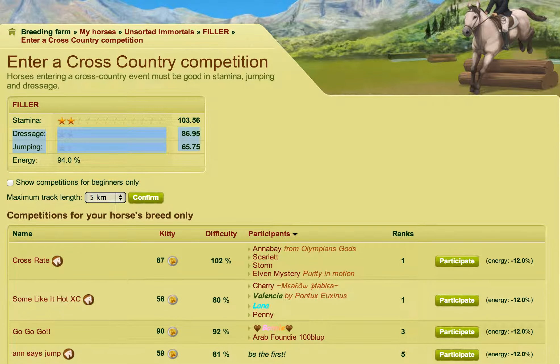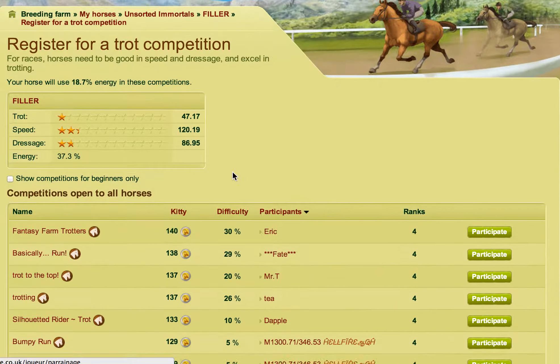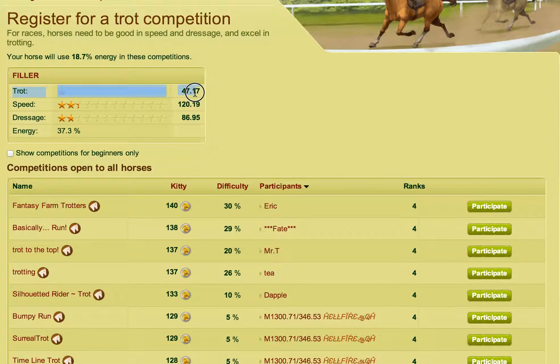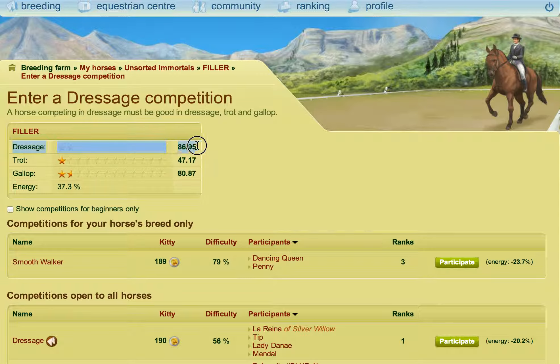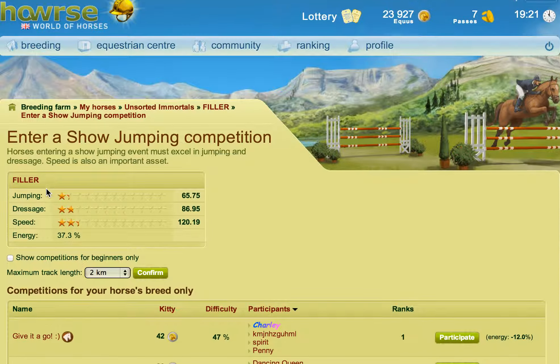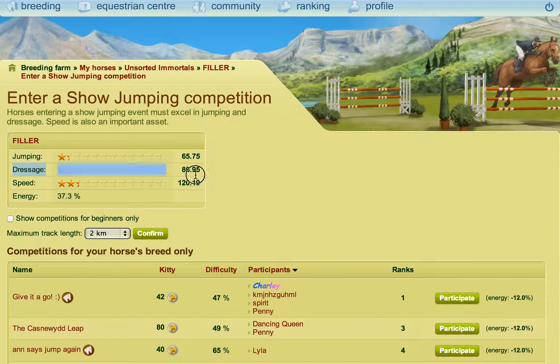If I go into trot competitions, you can see trot is the primary and there are the two secondaries. If I go into gallop, there's the primary and those are the two secondaries. This is the same horse I'm clicking on. You can see the primary and the secondaries across each competition type. It's exactly the same with Western — if you go into the Western competitions and click on them individually, you'll also be able to see the primary and secondaries listed. This doesn't change.